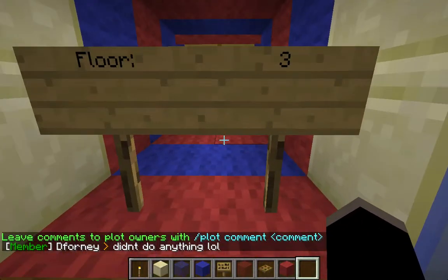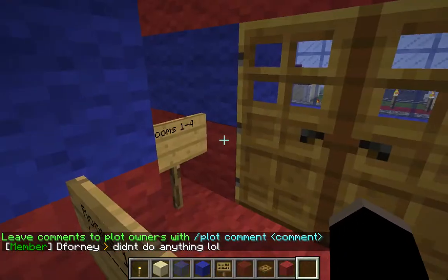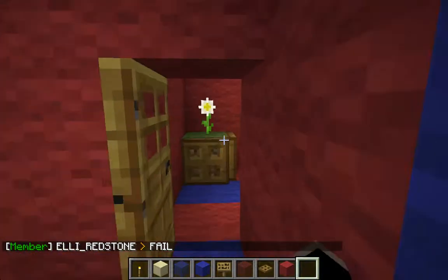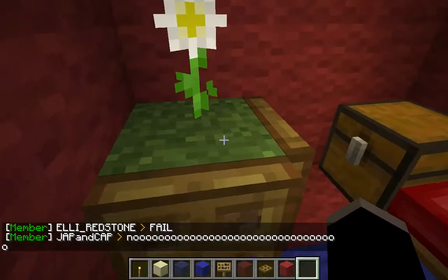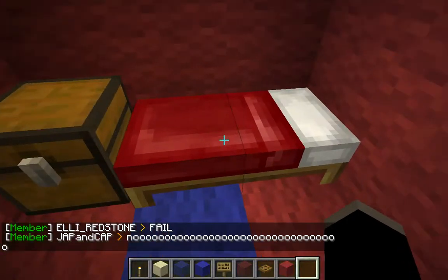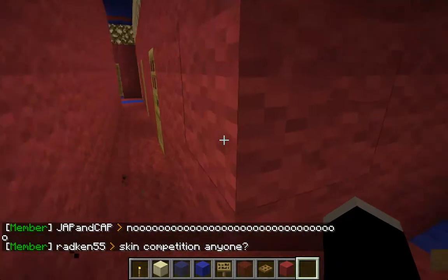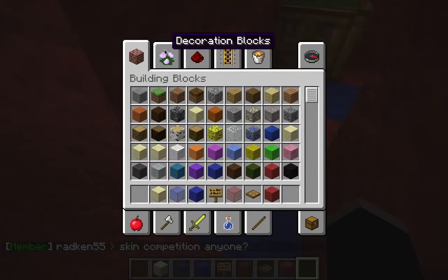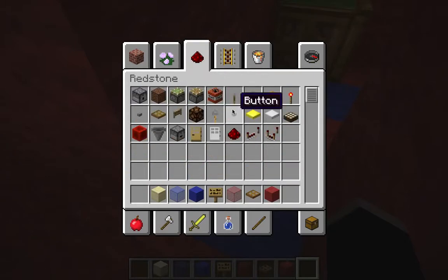The next floor is floor three — we have rooms in here. If someone wants to just chill out, we've got rooms. All the rooms look the same: flower pot, bed, chest — everything's the same. Same thing on the other side, just different colors.